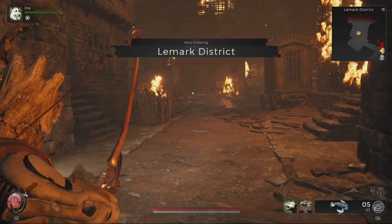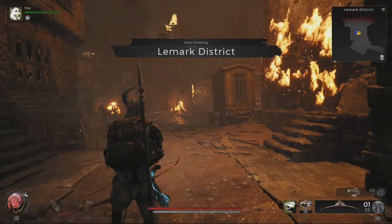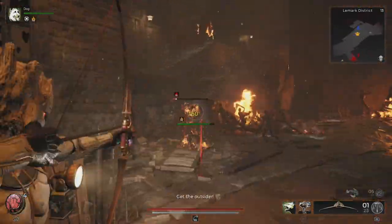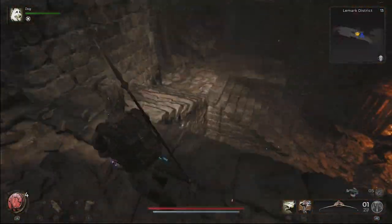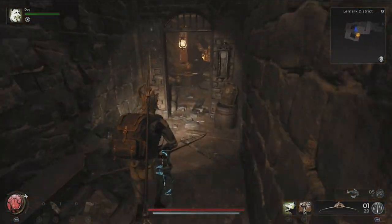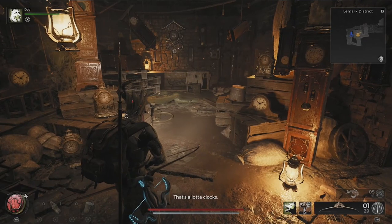In order to get this time stopping mod we are going to head to the Burning Lamarck district in Lorem and solve the broken clock tower puzzle. Make your way to the back of this district and head down the stairs. Now if you found this room already you probably thought to yourself, 'That's a lot of clocks.'